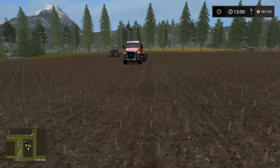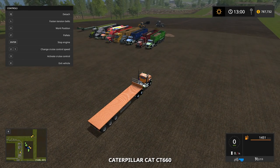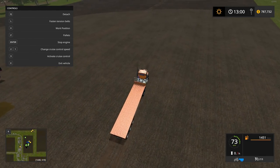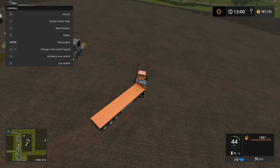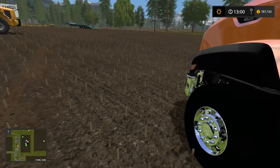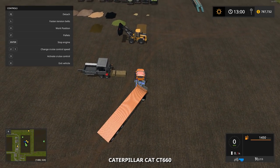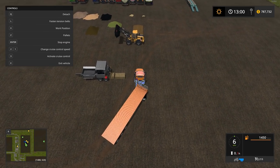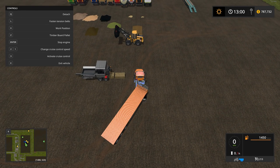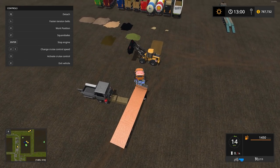I'll go grab my flatbed with auto-load and bring it over so we can pick up the pallets more quickly. I want to review all the products and make sure everything is working properly. Bringing it up and switching the work position on — switching to bales with the Z key, square bales there we go.